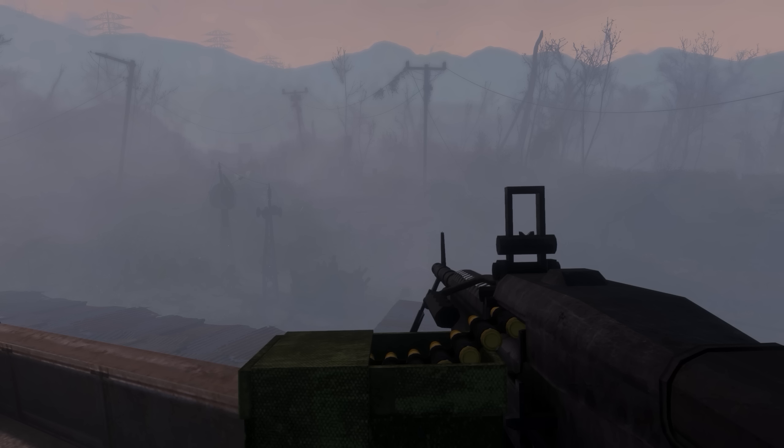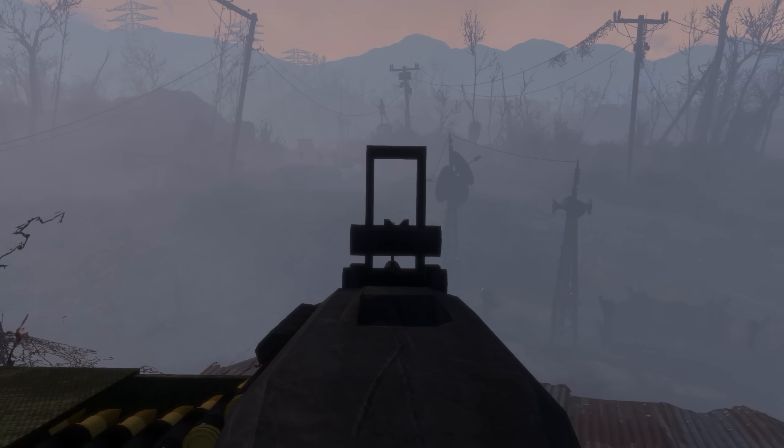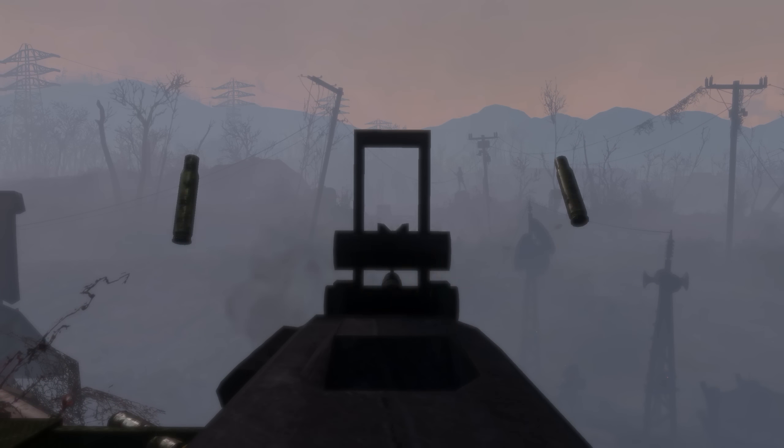I think it's time to just check out the gun in action. I placed down around 25 gunners — they're legendary gunners, but they're not super hard legendary enemies, so we should take care of them with relative ease. Or maybe we won't — maybe I'll die, but we'll see what happens. They are beginning their raid right now, although they look like they're only just moving in, so we'll open fire on them.